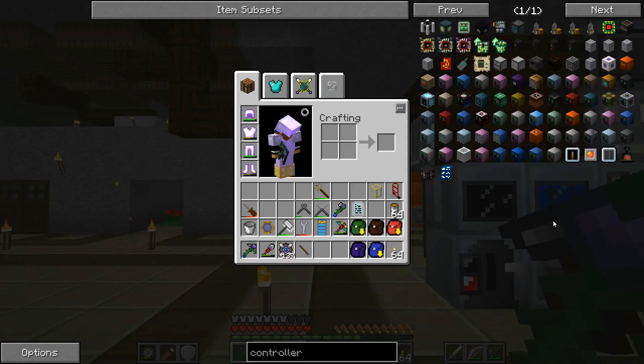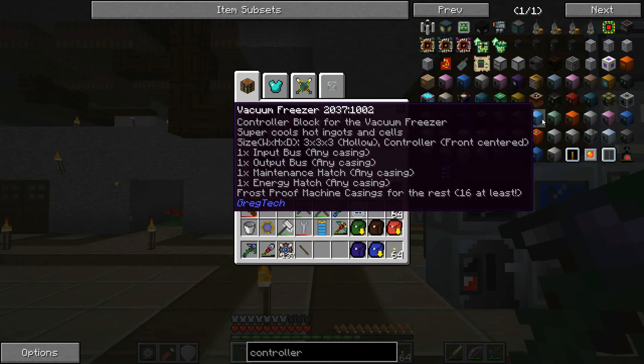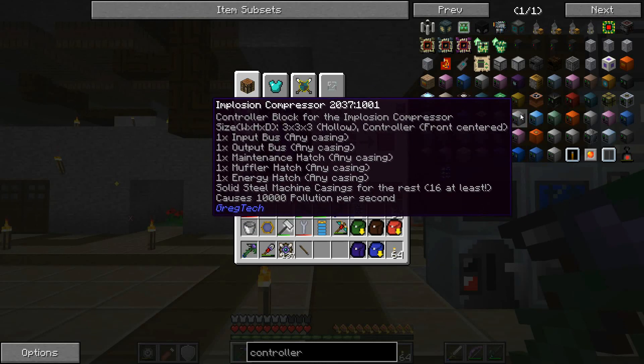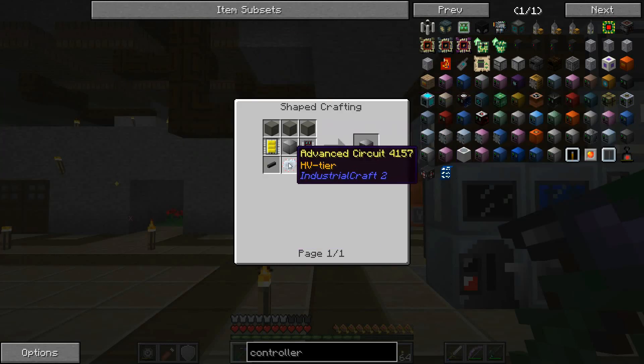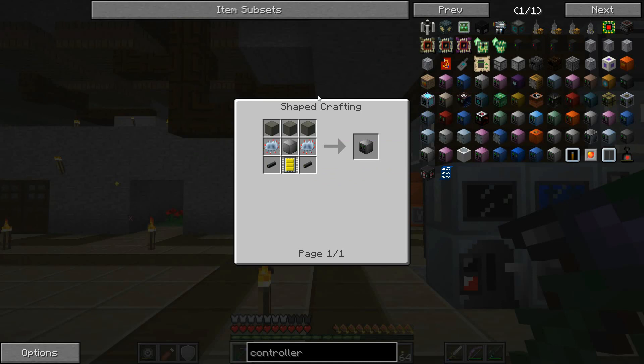We've been needing both of those for a while, especially the vacuum freezer to make Canthal, because we want to make a second upgraded electric blast furnace so that we can do some stuff there. The implosion compressor is pretty easy — just HVTS circuits. It's basically an LV machine; I don't think any recipe uses more than 30 EU per tick.